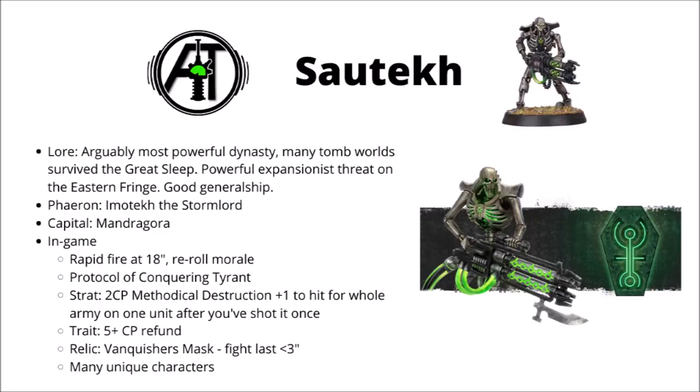Relentless Advance is really quite niche, as it gives them Rapid Fire at 18 inches and re-roll morale. I'm very underwhelmed by the 18-inch Rapid Fire — it's only really very meaningful on Necron Warriors with Gauss Flayers and things like Ghost Arks and Doomsday Arks with Gauss Flayer arrays. It can technically be useful on Immortals and Tomb Blades, but they already have 30-inch range Gauss Blasters, and the increase from 15 to 18 inches isn't all that meaningful. The re-rolling morale is a bit of a dud when your entire faction is Leadership 10 — you're very unlikely to fail Leadership anyway.